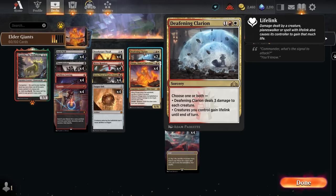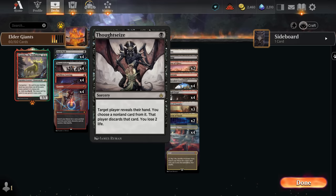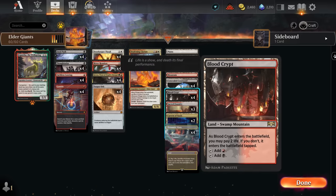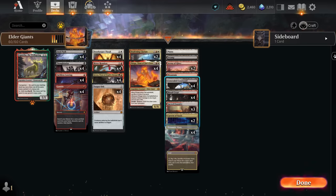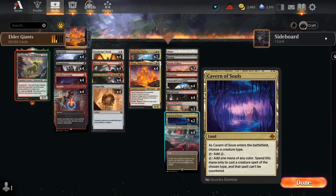Deafening Clarion can deal three damage to each creature and also give our creatures lifelink until end of turn, so sometimes giving our 6/6 creatures lifelink can help win a race. In addition, with three damage from Flage, we can take care of some larger threats. We also have the full set of Thoughtseize to take away answers the opponent might have for our combo, or to disrupt their game plan — and it's another cheap card that ends up in the graveyard to help escape. Our mana base has one of each basic we can find with Prismatic Vista, and quite a few dual lands — mostly Mountains for Arena of Glory purposes — including Blood Crypt, three Sacred Foundry, and Concealed Courtyard so we can save ourselves damage instead of playing Godless Shrine. We've also got two Cavern of Souls which can name Giant to make them uncounterable, including escaped giants.